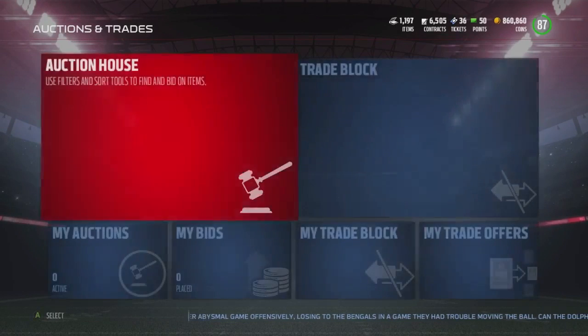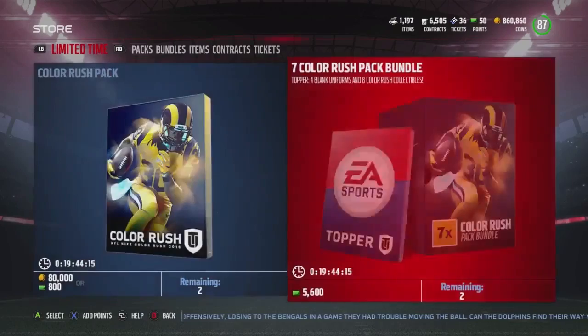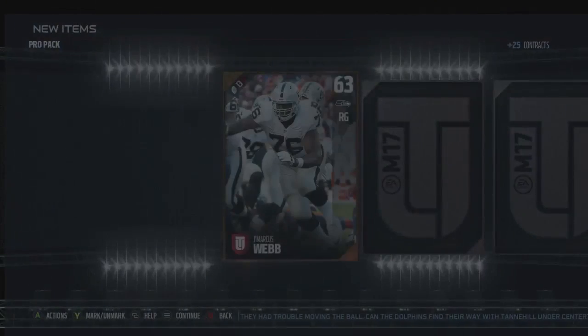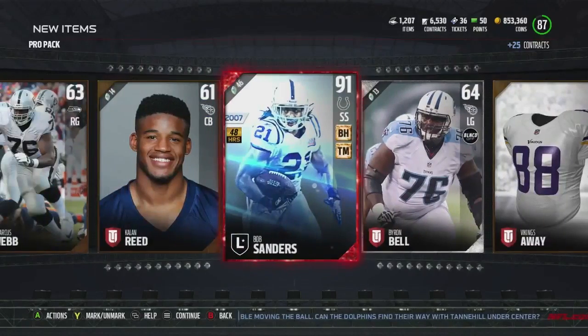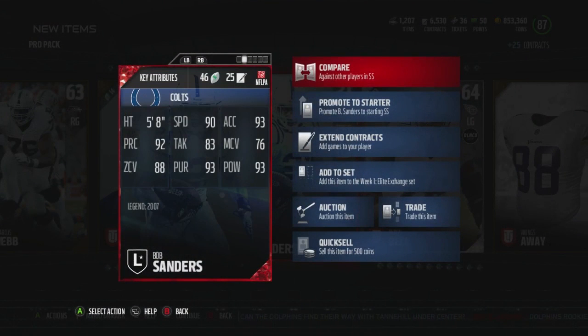I did get permission from him to upload this, so don't worry about that. I'll leave a link to his video in the description below so you can go check that out and subscribe to his channel as well. You can see this pack is being opened today, which is September 30th, Friday. The card he's about to pull right there — Bob Sanders — is a limited edition 48-hour only card. It even says right on it: 48 hours only.